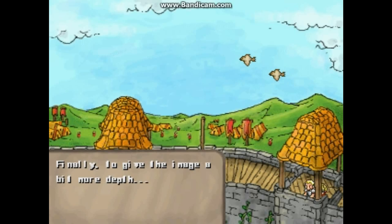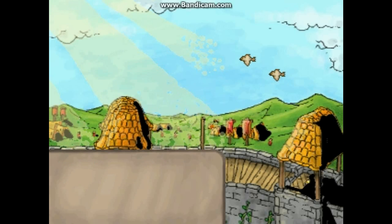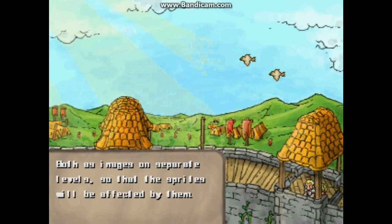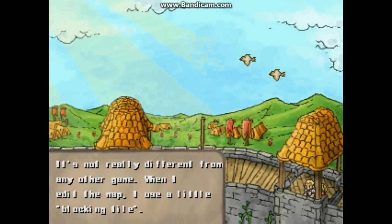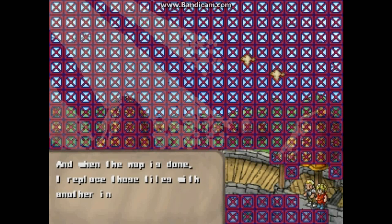Finally, to give the image a bit more depth, I add light and shadows — both as images on separate levels so that the sprites will be affected by them. One last thing: it's not really different from any other game. When I edit the map, I use a little blocking tile. And when the map is done, I replace those tiles with other invisible but still impassable tiles.